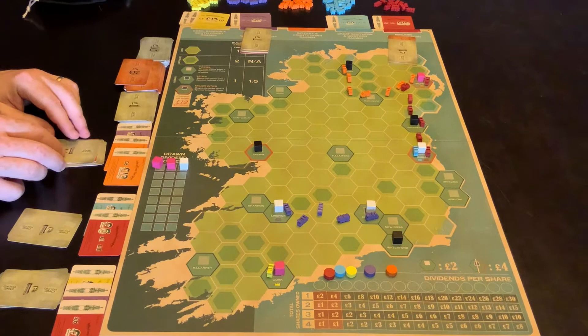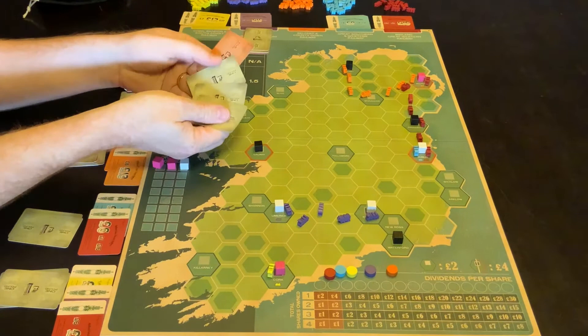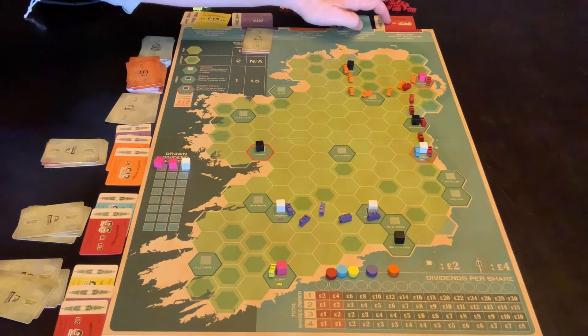The red is owned by this player and this player, which means that the funds that have come in — which is eight money — gets split in half and each of the players gets four money. If there were three dividends out, so this one was out as well, each player would get three money. So it's rounded up, not down.